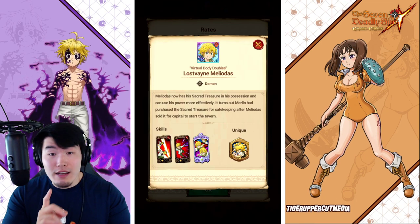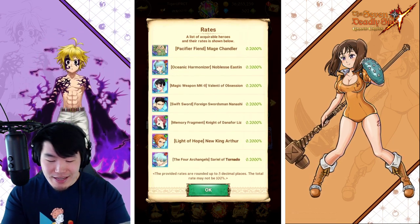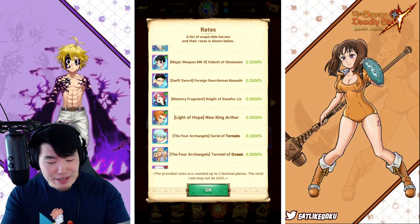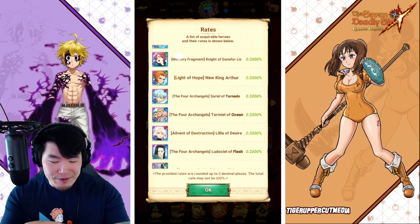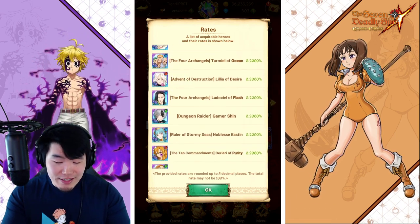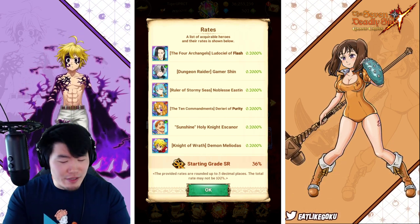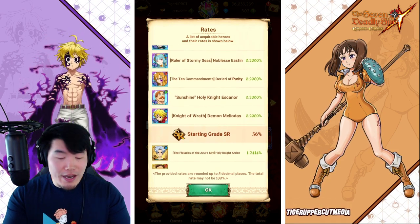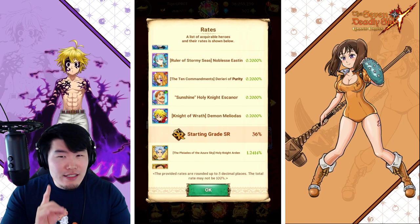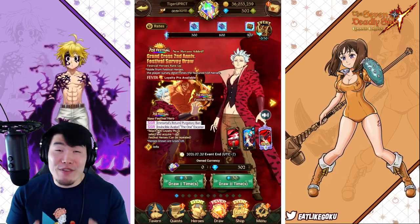I got Las Vain but I could obviously use dupes, so that would be a nice pull. I don't have Chandler, I don't have Easton, I did get a Valenti randomly. I don't have Nanashi — the samurai guy. I don't have the Liz. I don't think I have that Arthur either. I don't have Sariel, Tarmiel, Lilia, Ludo, or Gamer Shin — I don't even know who that is, I'm pretty sure he's an original character for the game. I could still use one more copy of Derriere, and I think Demon Melee might be done. Yeah, a lot of stuff I could use — definitely a very good banner for your boy.